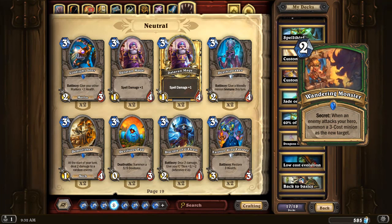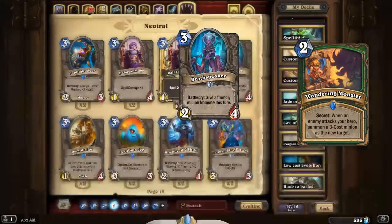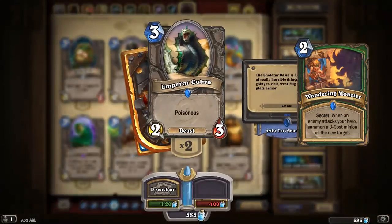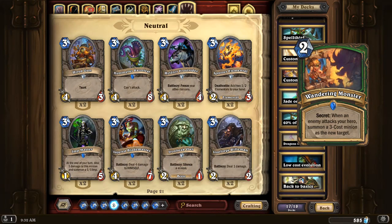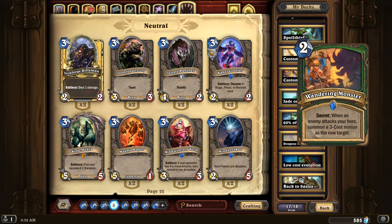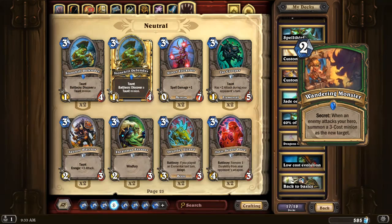Wandering Monster is a pretty neat Hunter trap. When your opponent attacks your hero, summon a random three-cost minion as the new target — like a Deathlord, Death Speaker, Emperor Cobra, or Harvest Golem. There are a lot of nice three-cost minions. The value of this card is actually pretty straightforward, though randomized. The point is it provides additional early game defense, making that deathrattle secret-type deck we talked about earlier more of a reasonable option. I don't expect to see it much in random decks, but in secret decks — yeah, I expect it to show up.